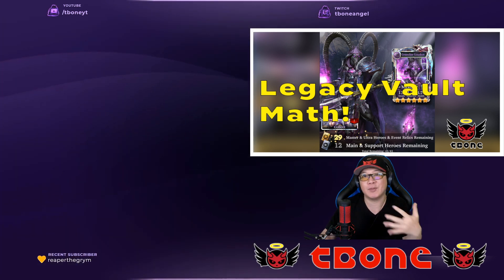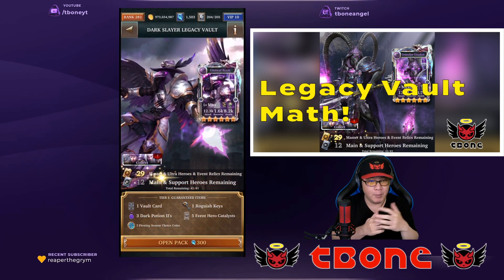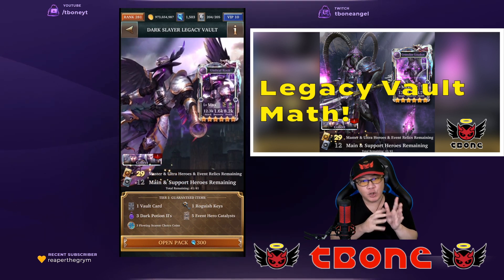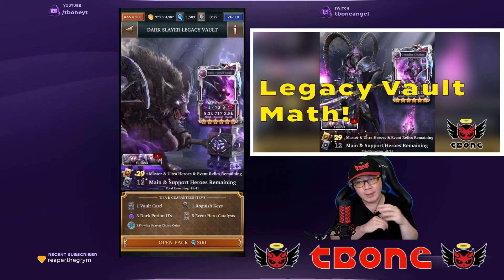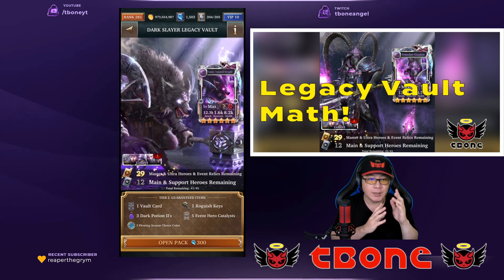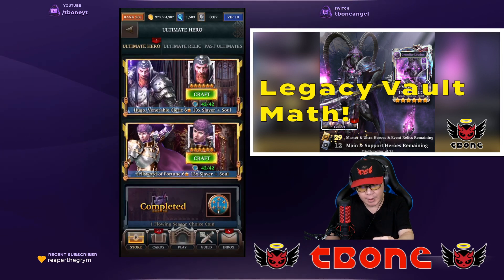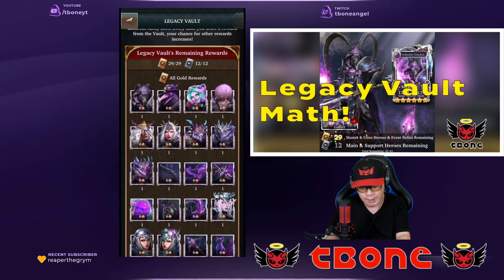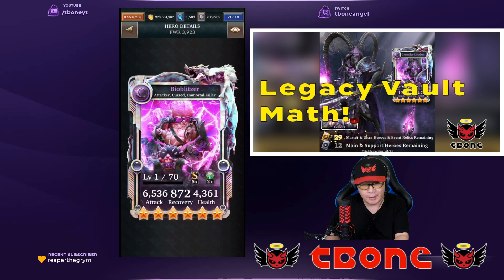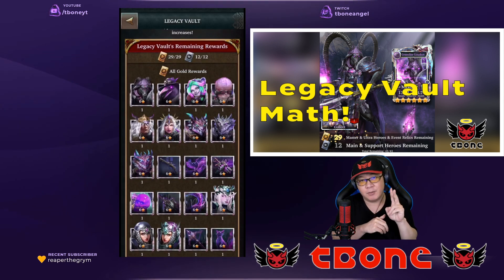Now let's take this math to a test. I'm going to open two tiers. Based on the math, I'm hoping that at least I should be able to see two gold cards, and out of that I'm probably going to be more likely to see either two relics or one relic and one master collection card. Let's see how our luck turns out. Out of all these cards, the ones I would really want to see are another bio blitzer and another militant maven personally, because I already have it at four stars.